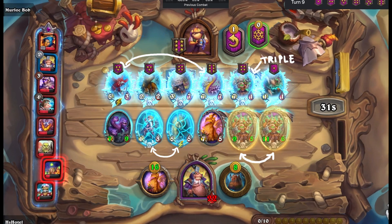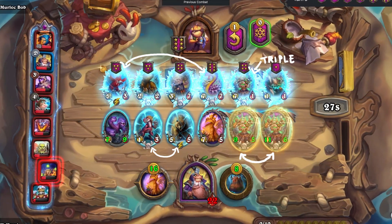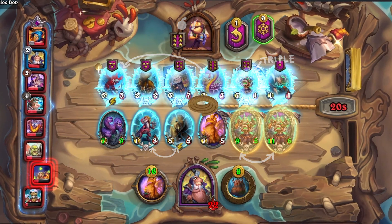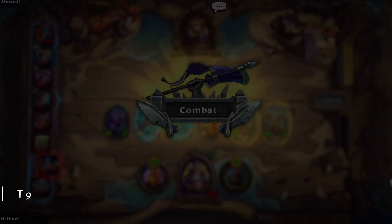Gas Coiler and Parrot freeze, and at the end, icing on the cake — already at Tavern Tier 6. All that remains is to see together how insanely strong beasts are in this meta. Let's watch the fight, and then catch up again at the next turn.